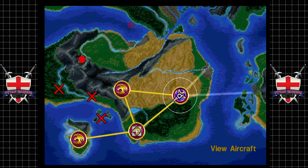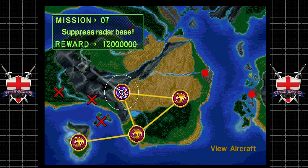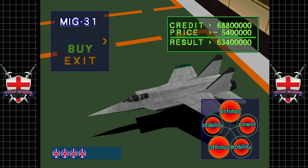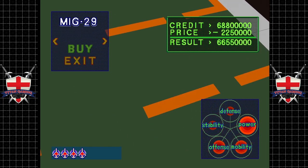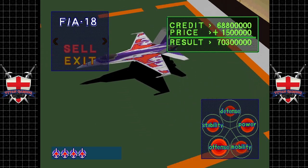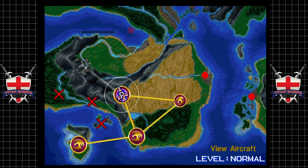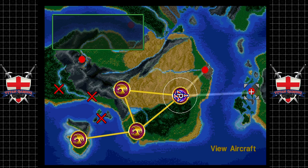Hey guys, welcome back to more air combat. When we last left off we were essentially starting the game and kicking some serious ass. Before we do anything, let's have a look at what aircraft we can buy. It doesn't seem to be anything too amazing here — we get the MiG-29, the A-10, the F-18, the F-4, the F-14. We're good with what we've got. So there's mission 7, mission 8, and mission 10.